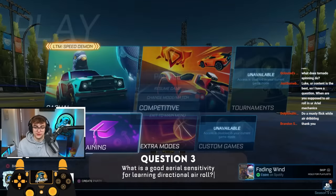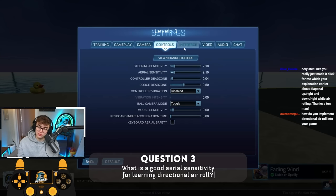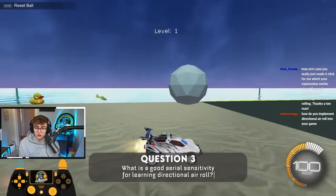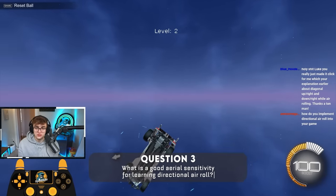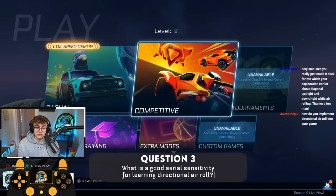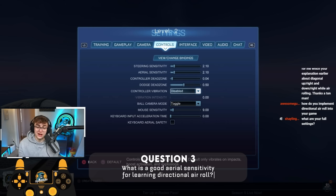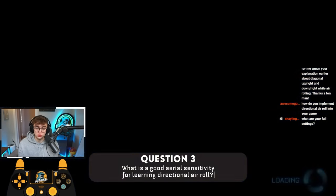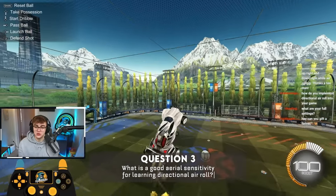What is a good aerial sensitivity for learning directional air roll? I have the same advice for sensitivity in the air as on the ground. My sensitivity is very high at 2.1 — most pros play anywhere between 1.4 and 1.8. When people ask what ground sensitivity to start with, I recommend anywhere between 1.2 and 1.4. In the same way, when you're learning air roll, start with a low aerial sensitivity and dial it up as you get better. Turning it down means your joystick inputs won't change your car's direction as much — it's like training wheels on your air roll.